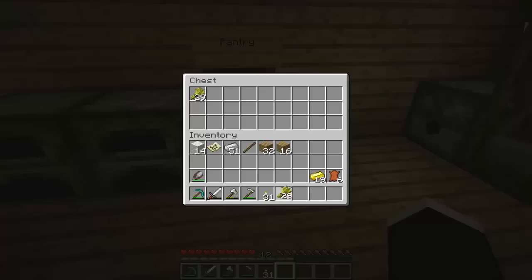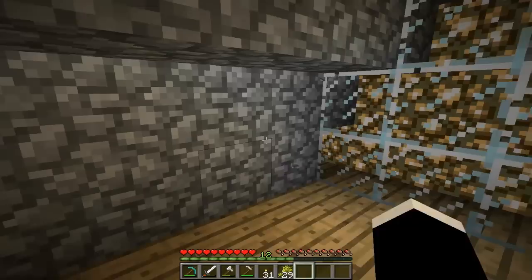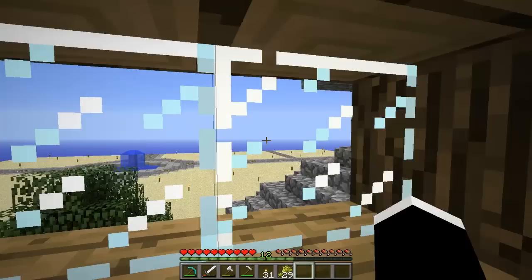Let me show you the rest of the house first. We've got our upstairs area right here. If you have any ideas for what I should put in this area — maybe a few bookcases or something — just tell me. There's a nice little view out to the town from up here.